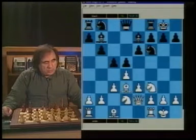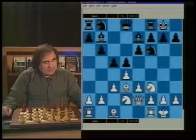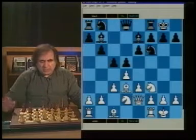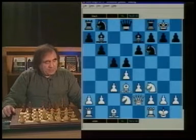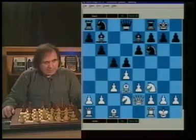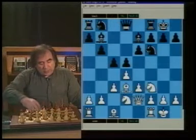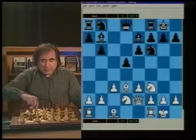White has a good bishop on d3 and a bad bishop on c1. So Black tries to exchange White's good bishop by playing Ba6. If White prevents this - as they should - by playing Qe2, then we simply develop Bb7. After Qe2, Bb7. What's Black's plan here?